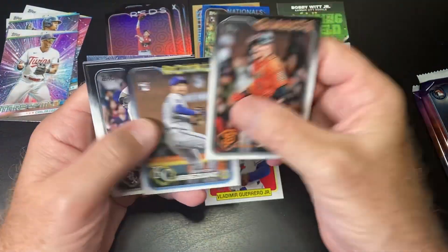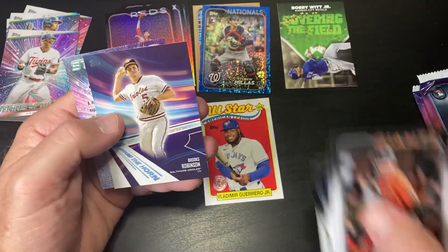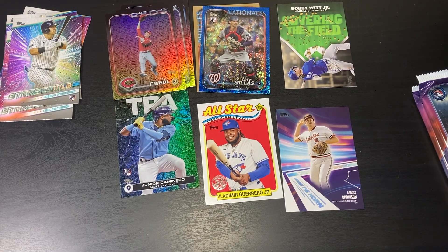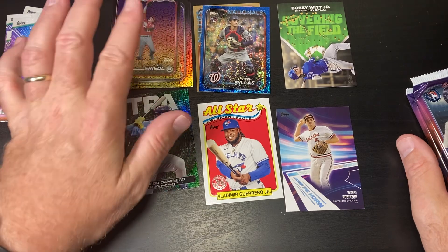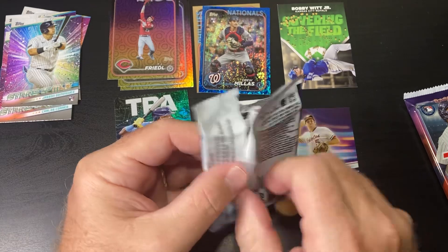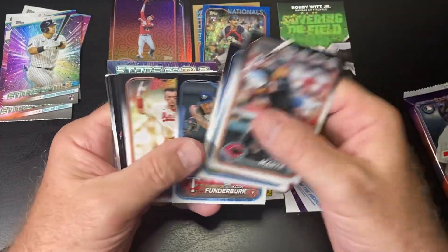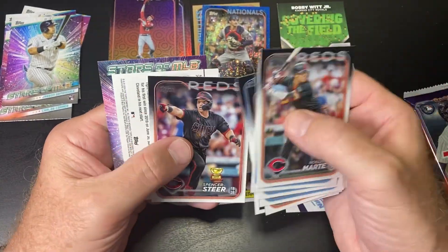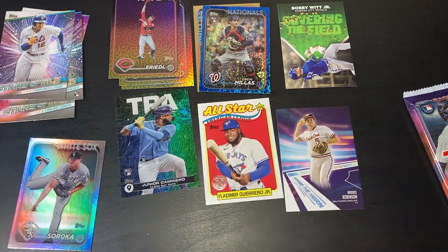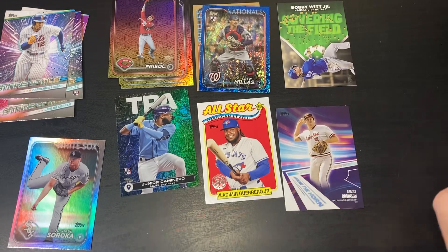Nice — TJ Friedel. Around the Horn, Brooks Robinson, and Jasson Dominguez. I assume that this looks like firework circles or something — I assume that's like the common one, since we got three of those already. Another dead pack. Another dead pack — all right, last one.